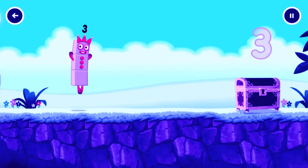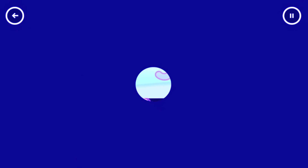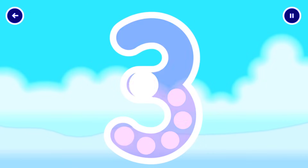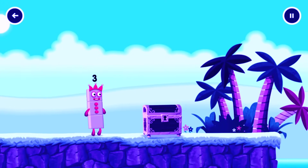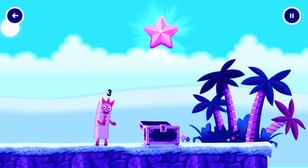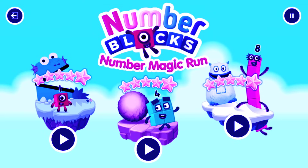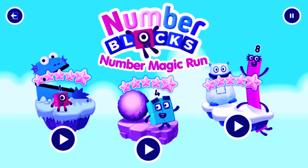1, 2, 2, 2, 1, 2, 2. Try another adventure next! Select level! Pick an adventure! 2, 3, 4, 5 — Number Blocks! 6, 7, 8, 9, 10 — Number Blocks!